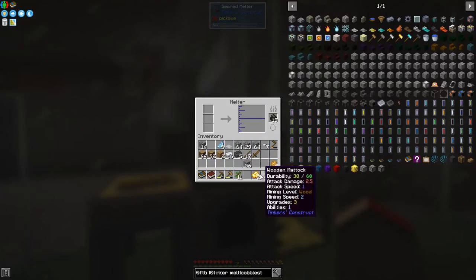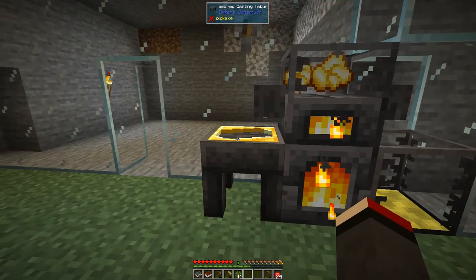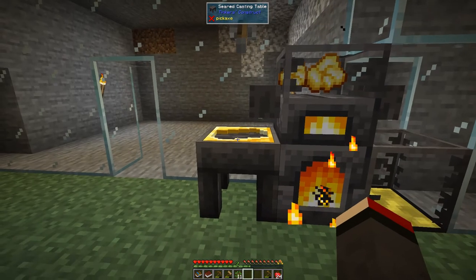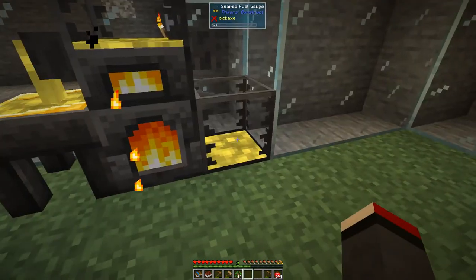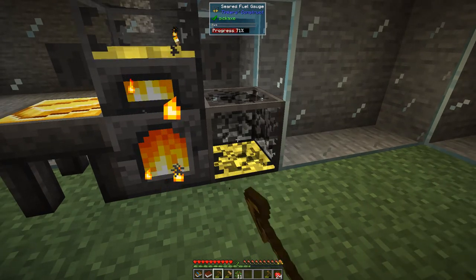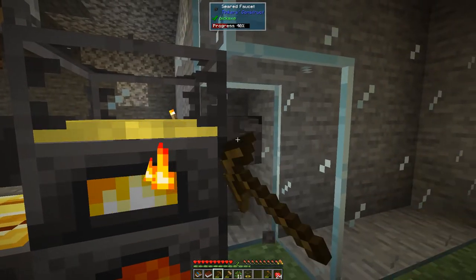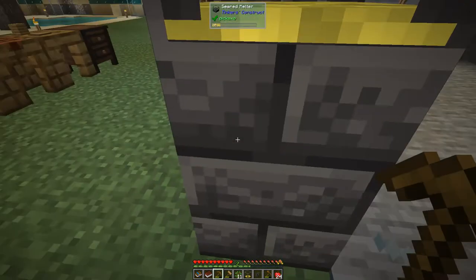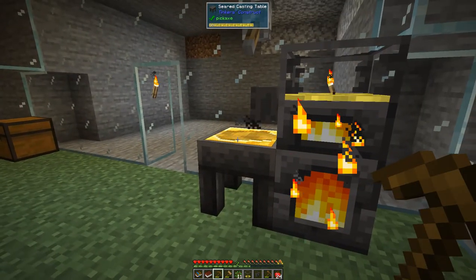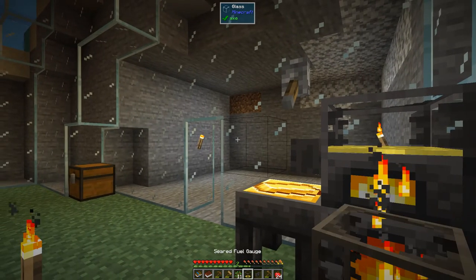I've been busy sluicing and I've got enough gold now for three chunks, which will give us four ingots. All we have to do is put this gold back into the casting basin. Since it retains its liquid we can break it quite happily like that, and we can take away this faucet here and use this faucet to extract the gold ingots. We should get three plus a little bit left over.